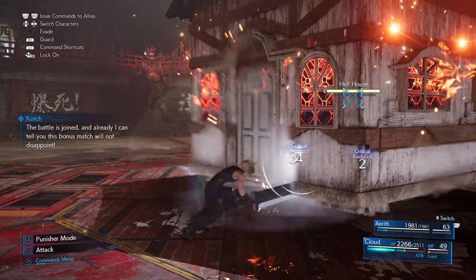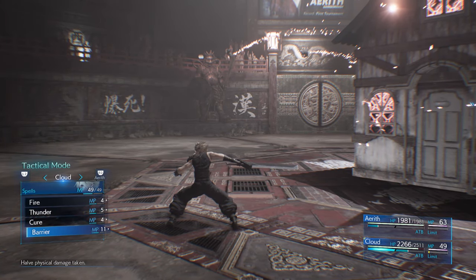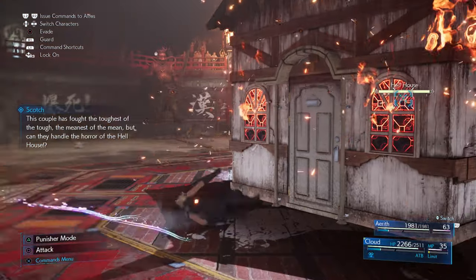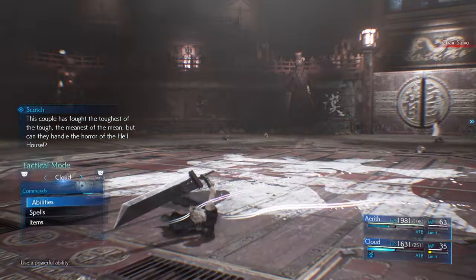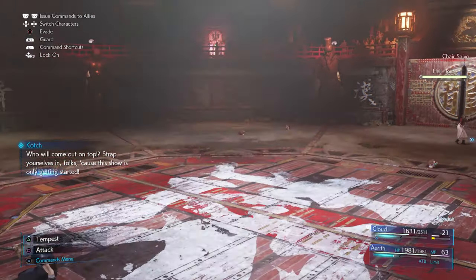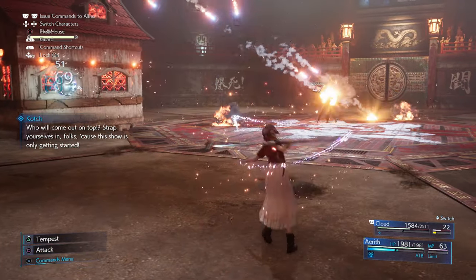This fight is actually really difficult — the first time I've found a real challenge. I'd recommend starting with Cloud: use your barrier materia and put a mana ward onto yourself to help resist the incoming elemental damage. Get that ATB up, put the same spell onto Aerith, then you've both got the same protection.